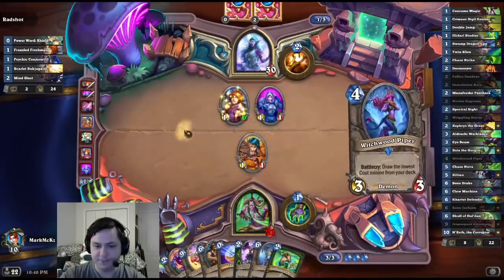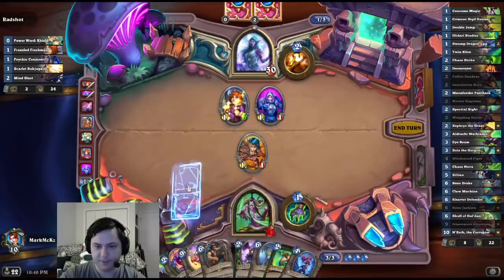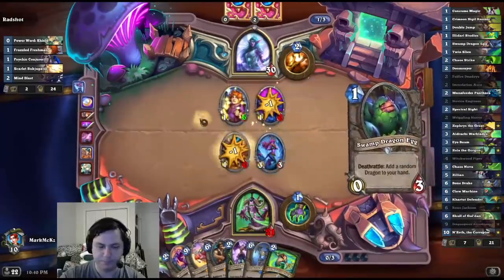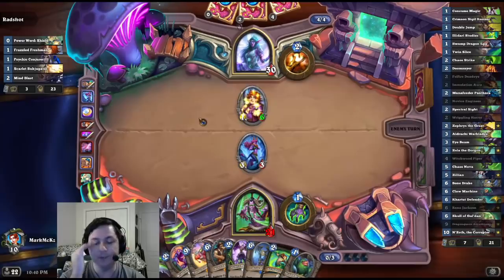My Reno isn't active yet, which is kind of bad. That'll probably make it active. Probably won't matter much if he's Divine Spirit under fire. He's going to OTK me at some point, but we'll see how it goes.